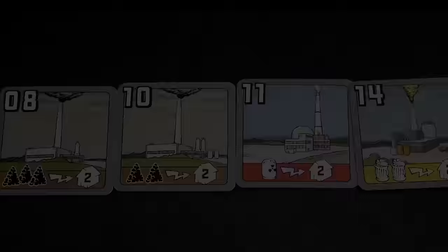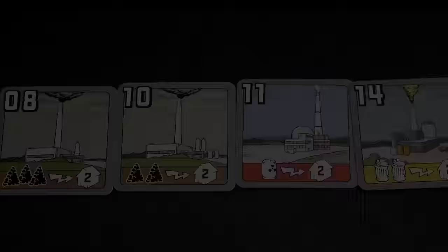You start by determining player order. This is decided by the player with the most cities going first. In case of a tie, the player with the biggest power plant goes earlier.